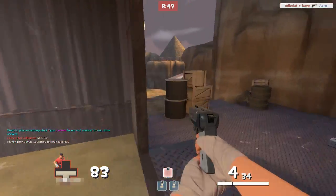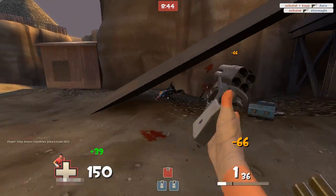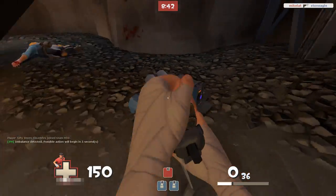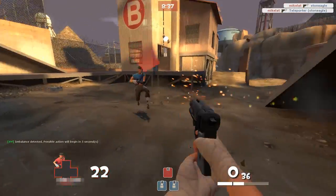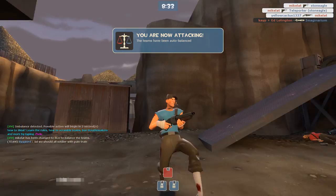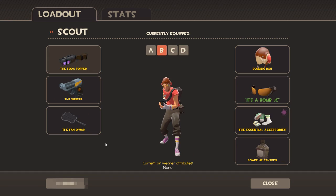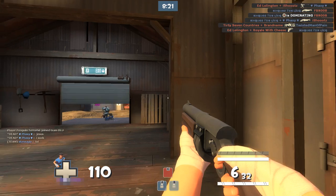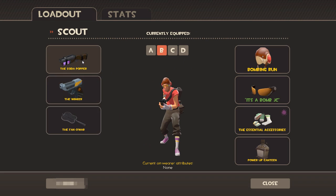The Scout actually shares a lot of the same attributes that the Sniper has. I'm literally right up to this thing and it's the worst weapon — I'm now on Blue team. My conclusion: I would not roll the Shortstop at all. So here's another little setup — the Soda Popper with the Winger.